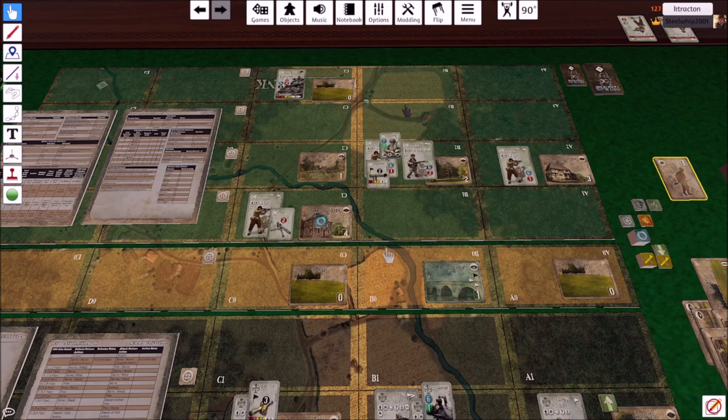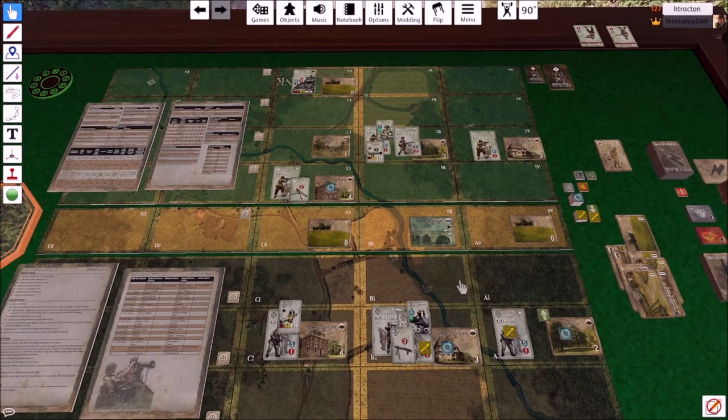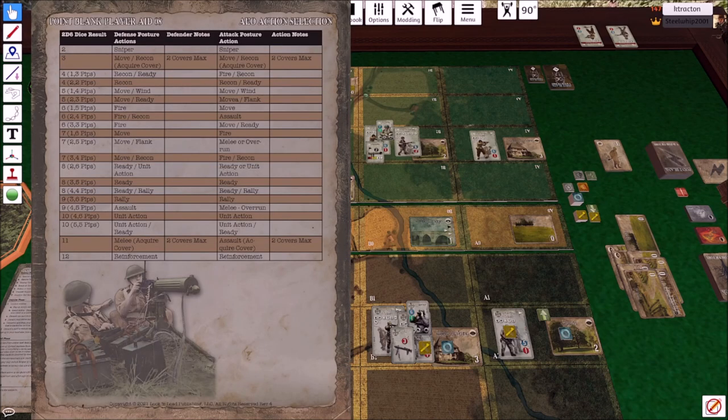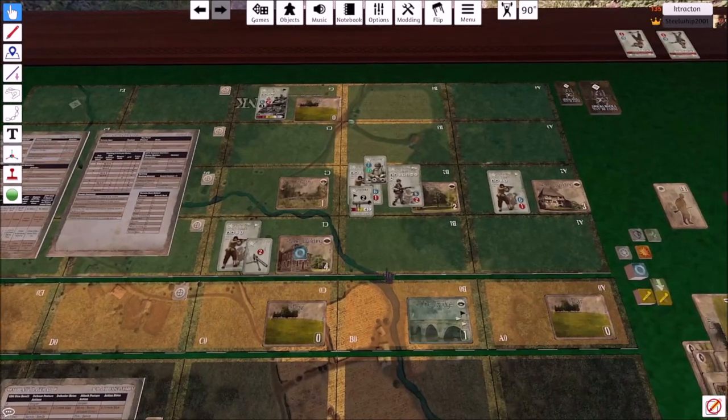Range is unique — when you move across columns you count two instead of one, but it's easy to get used to. Movement is unique because you start it and then resolve terrain when you get there — you don't know the terrain until you arrive. You can refuse certain terrains; others like mines or wire you cannot refuse. Back to the AEO: they rolled two-three for move and flank.